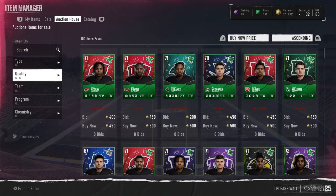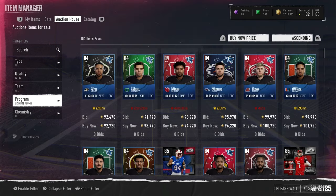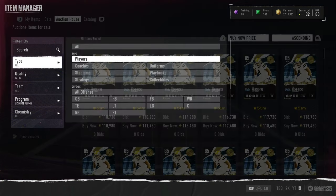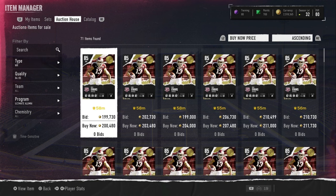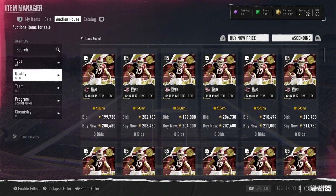We have Eric Kendricks and Mike Evans — those were the 85s from last week. Kendricks is already way down, going for around 90,000 coins — he's really cheap. He's probably worth that, he's not that bad of a card. Mike Evans is going for 200k.